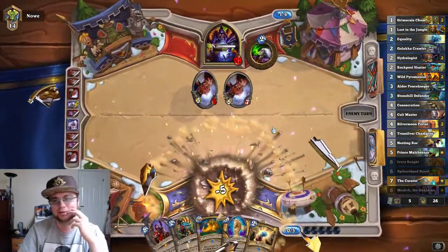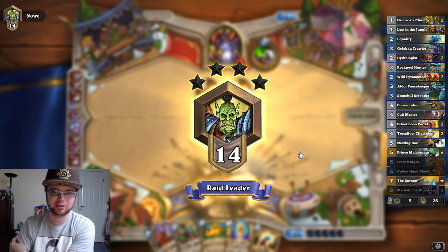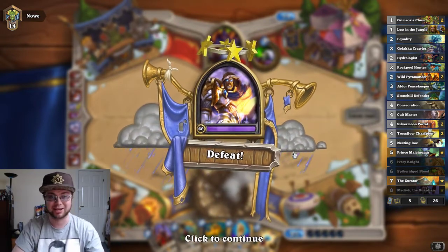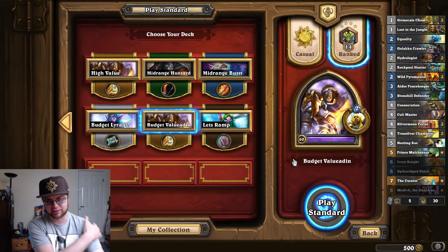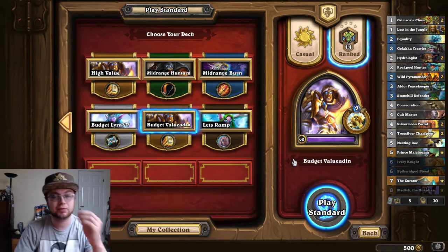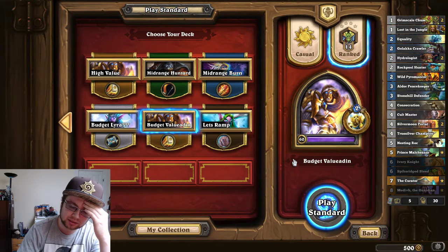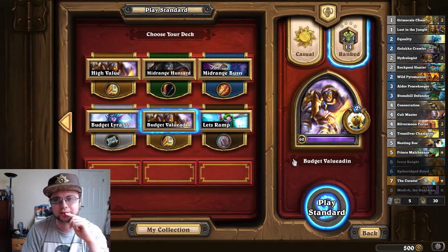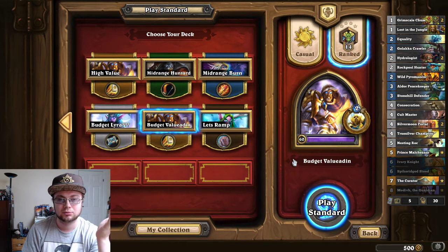This game was lost from the beginning. He had just a really sick Curve and a lot of damage coming my way. There's nothing much you can do against that, but I don't think I could have played anything differently. Maybe if I would have gotten the other taunt. He just destroyed it from the hand, so it would have been the same thing if I would have Aldor'd or not — I would have actually died faster. Oh well, let's try that again.